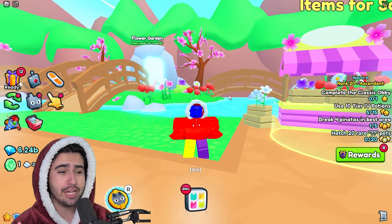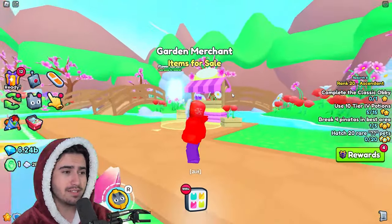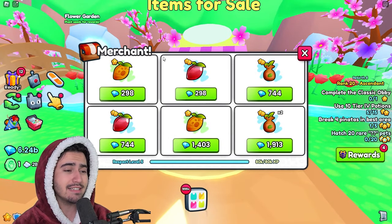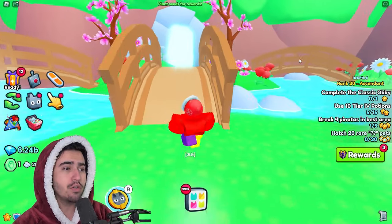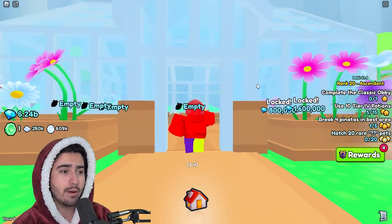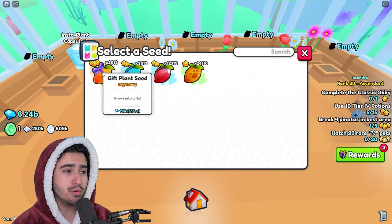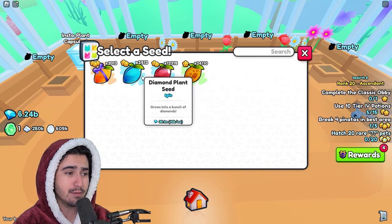If you've never used the flower garden in Pet Simulator 99, basically how it works is once you get to this level, you get access to this garden merchant that sells you some seeds. What you can do with these seeds is go over to the flower garden itself and actually plant them to grow the things that the seeds are meant for. If we head over to this little planter and open up the menu, you can see we have four different options of seeds to plant.